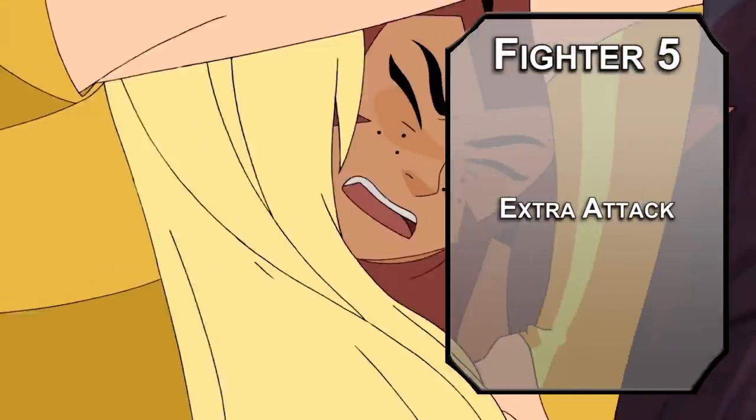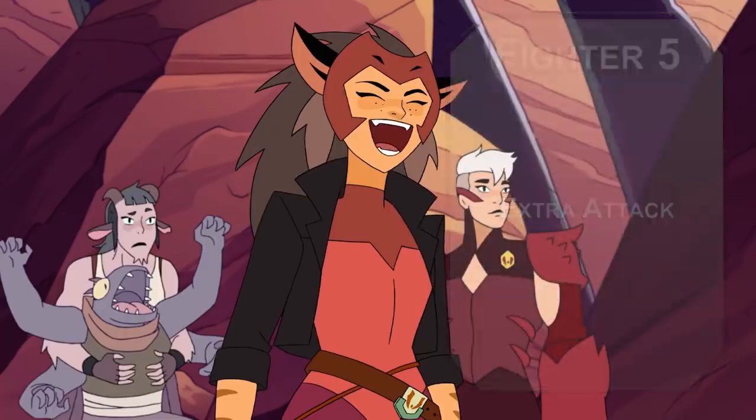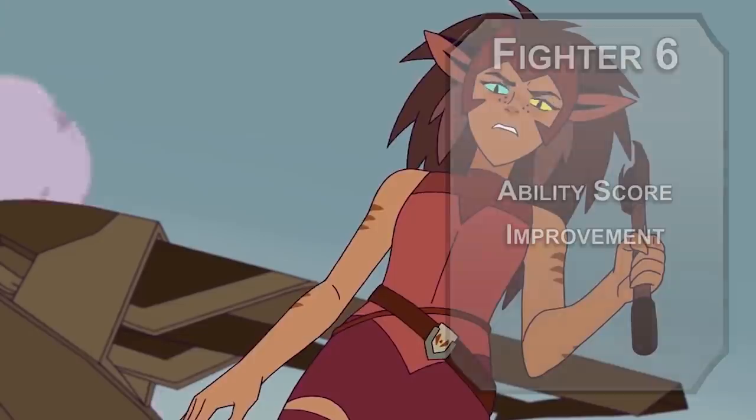Fifth level fighters get an extra attack, letting you attack twice instead of once with your action — or four times thanks to an action surge — to punch with some incredible speed. Sixth level fighters get another ability score improvement. More strength would be good at the moment, as we're about to make strength the primary stat for this build.